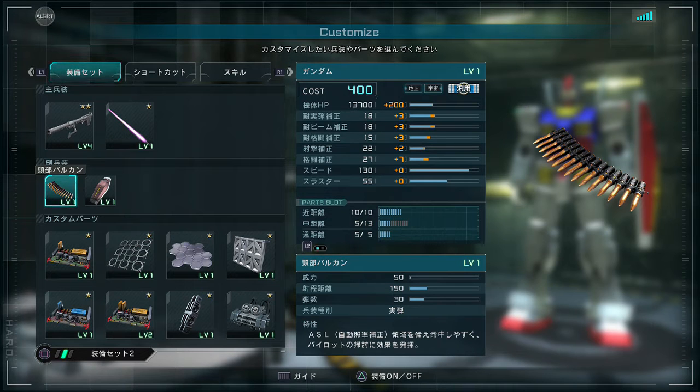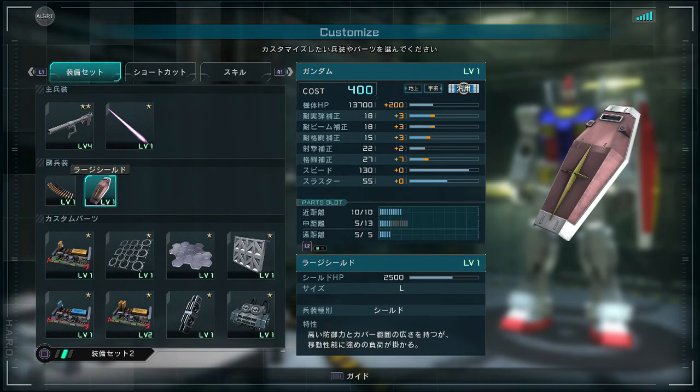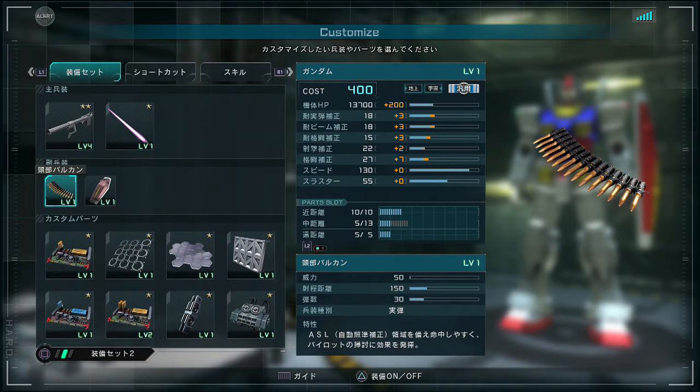The head Vulcans use the ASL system — a light target lock that will help aim. The shield stat block is simpler: it shows the shield's hit points and size. Shields cannot be removed — they can only be destroyed during battle once you've taken damage on them in excess of that hit point value. With actual weapons, you can turn sub-weapons on and off with the triangle button. If you turn it off, it will not show up in your weapons rotation at all. So if you keep stumbling over something you don't use, like Vulcans on some Mobile Suits, you can just turn them off.